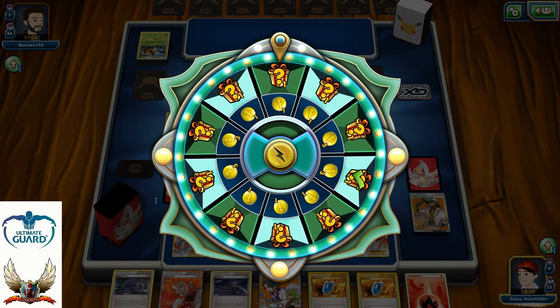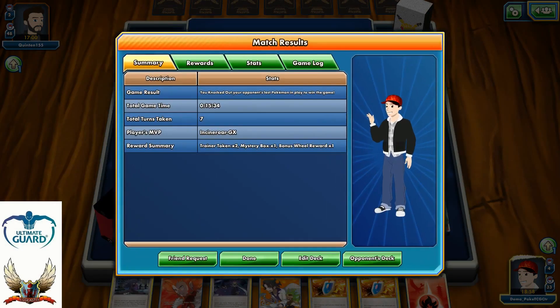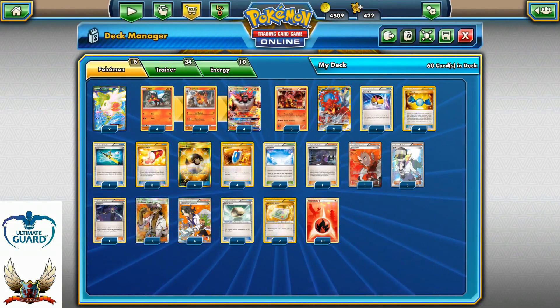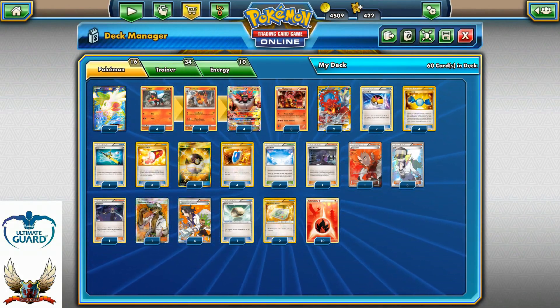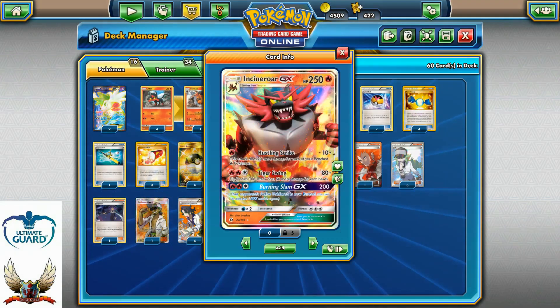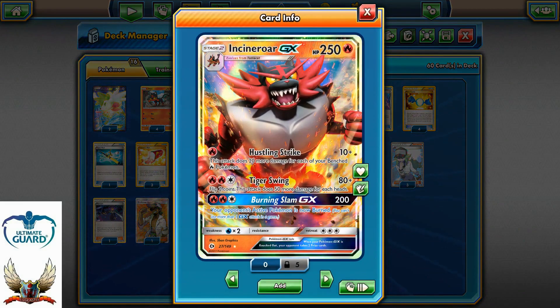But Incineroar is definitely a big deal. Incineroar is very powerful — it can strike for the one-hit knockout without too many problems. 250 HP, three powerful attacks, a powerful GX attack, and for only one energy you can strike with Hustling Strike for like 170, 190, depending on how many Pokémon you have on your bench and if you have Professor Kukui available in your hand.